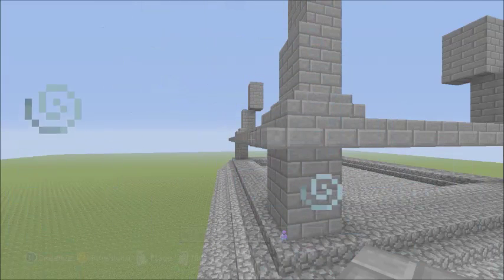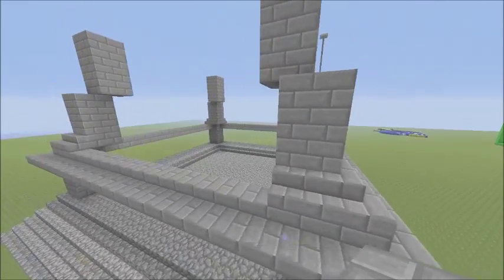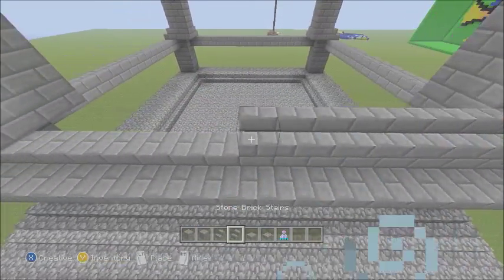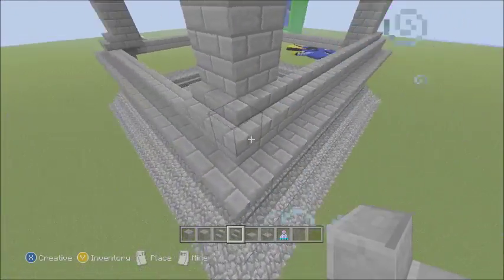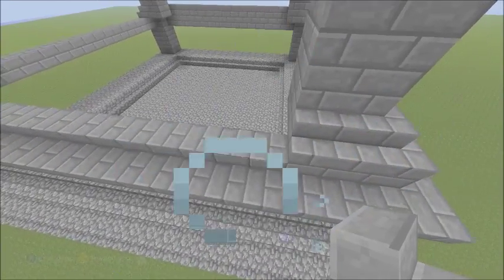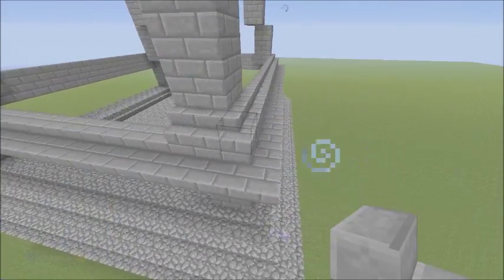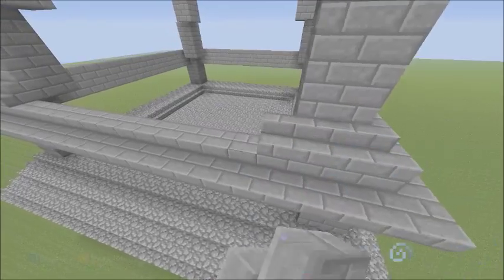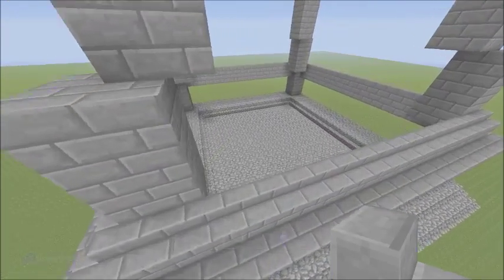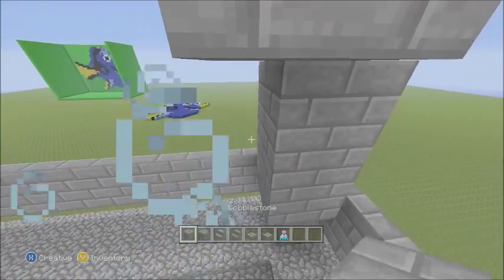This is where it gets a little bit confusing. Switch back to your stone brick stairs and increase this all the way down here - place it on top of your full brick. You see where we did these stairs here - you just want to bring that all the way along and fill that all in as a gap. It looks lovely now - this is going to be the second platform.